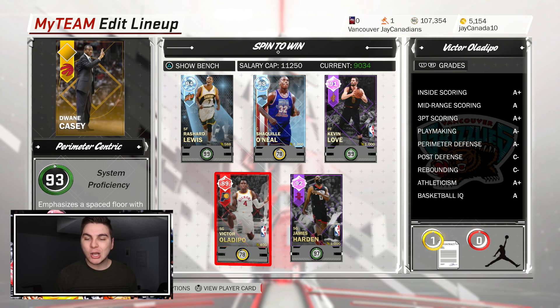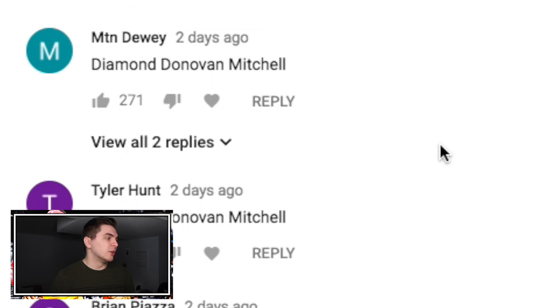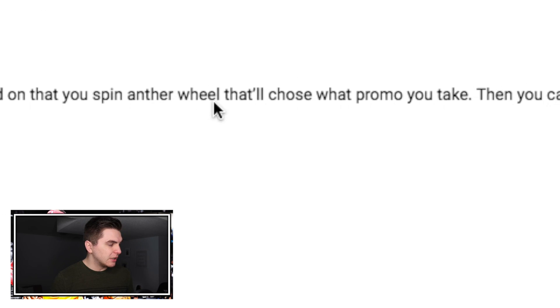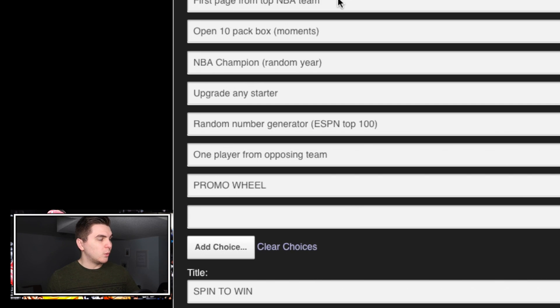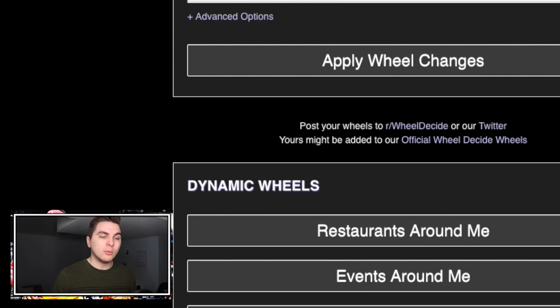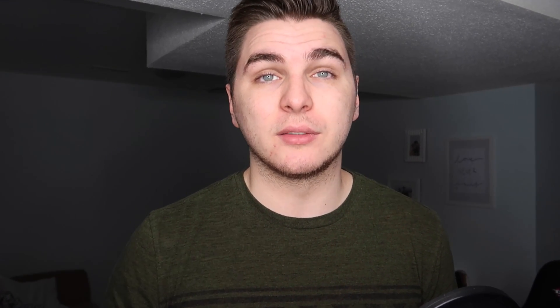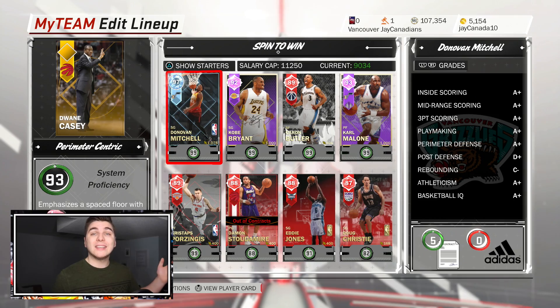For the L wheel we have to start our backup point guard, but it's no big deal — we're still going to get a taste of Donovan Mitchell at least off the bench today. Looking over at the comments from last episode, we hit 1000 comments — that is ridiculous — and over 1000 likes too, you guys are the bomb. Pretty much everyone was asking for Diamond Donovan Mitchell, and I get it. Also a great suggestion: a promo wheel where if you land on it you spin another wheel and choose what promo you take. I am going to add that — we'll spin a wheel of all the promos and choose whatever player we want.